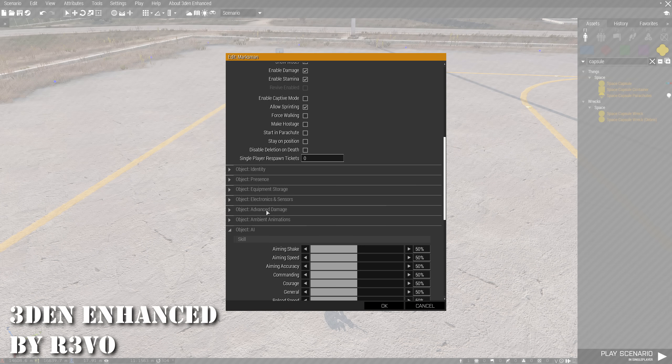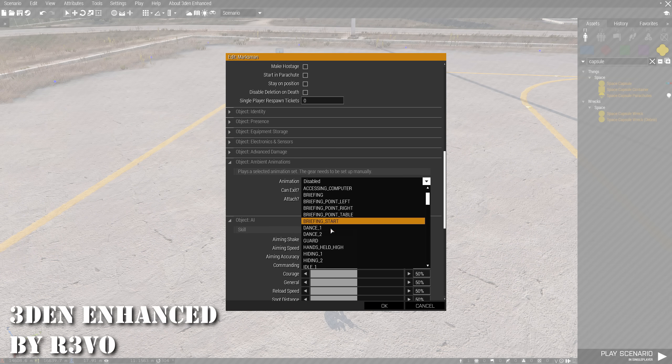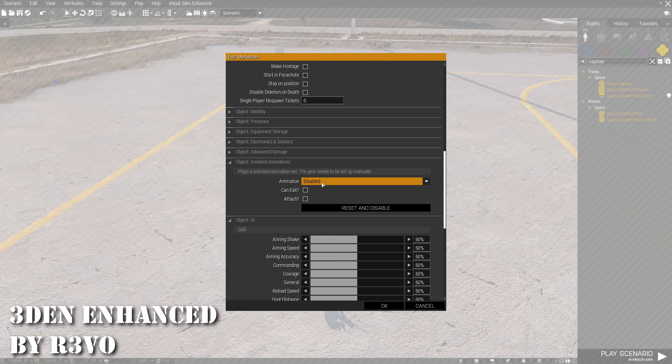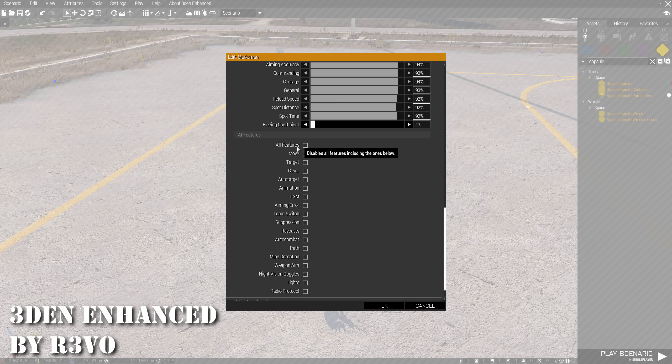At 29 is Eden Enhanced — simply put the best mod for the 3D editor. It gives so many new logical options that help mission makers flesh out their designs even further, like adjusting specific AI strengths and weaknesses of each individual unit. There's a laundry list of additions on this one and it's an all time banger.